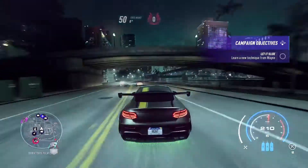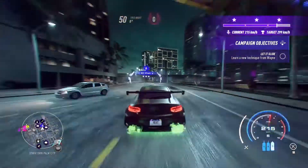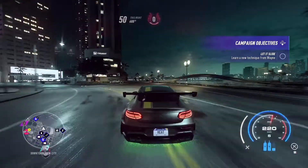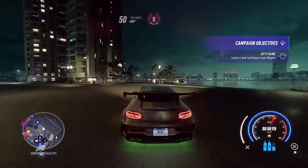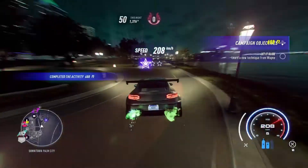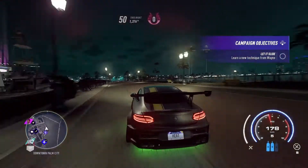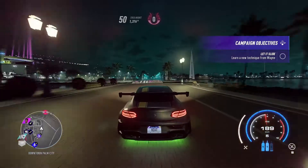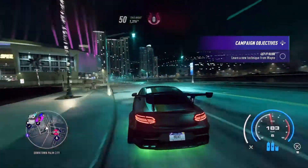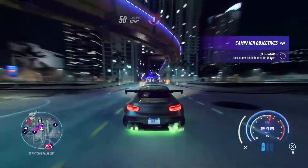In total there are two speed traps and one jump. The first speed trap is coming up right here. The car I'm driving is around 220-230 performance level. This is the second speed trap, very easy to do. And this jump right here always gets rid of the cops - doesn't matter what heat level you're on, doesn't matter how many are chasing you. Once you do that jump, they're all gone.